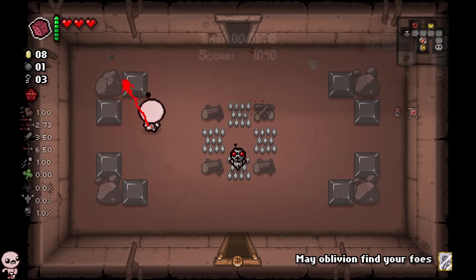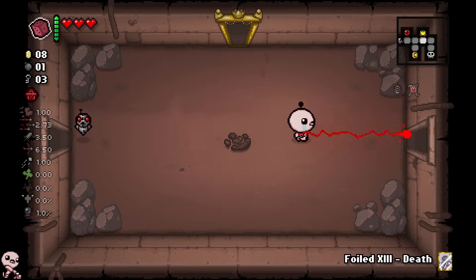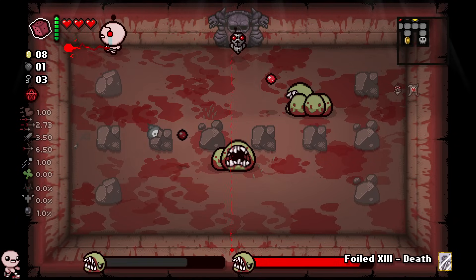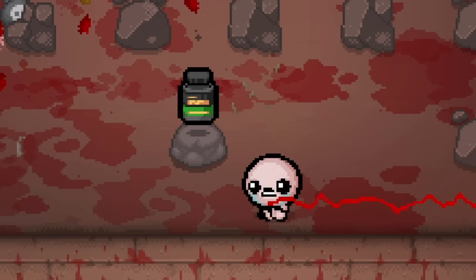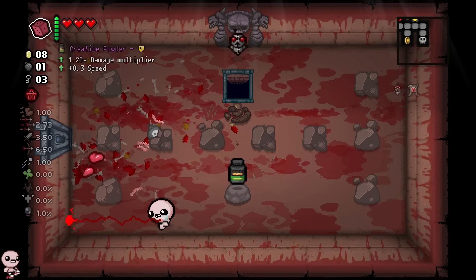Foiled Death — 'May oblivion find your foes.' I assume I should use this the same way I would use a death card. I might use it on the boss here. Death typically works well on Larry Jr. It's literally — oh! Why am I dancing? I don't know what that item is! Is foiled death just death but better? Because bro just exploded.